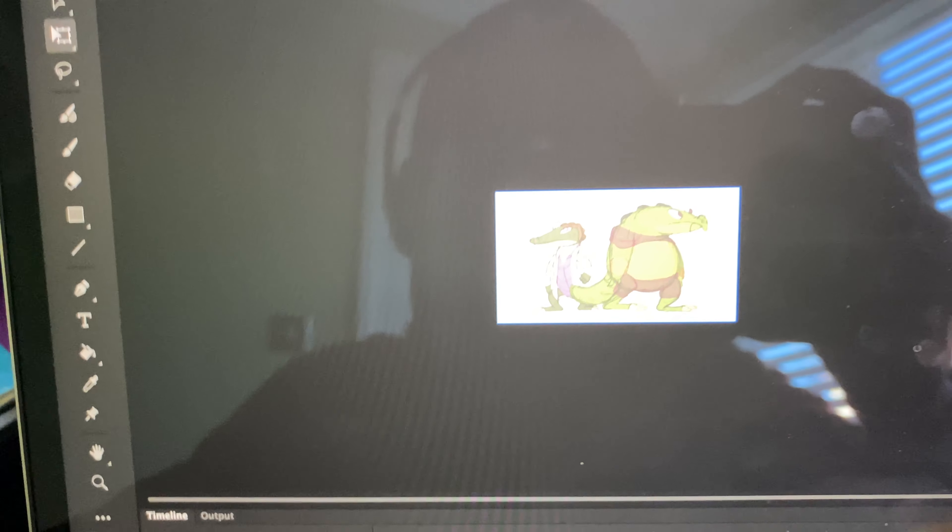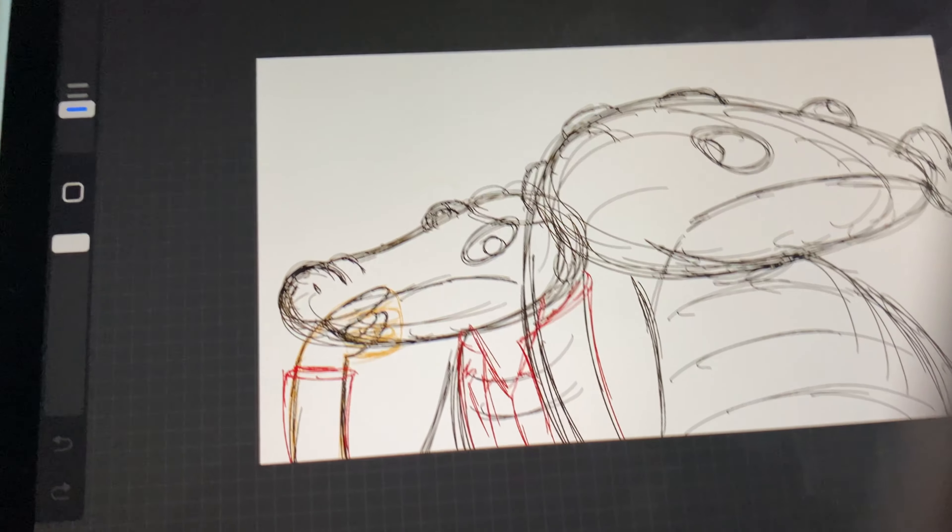Three hours later — I finally finished scene seven. I'm going to import these frames into the app. I'm watching Aquaman: King of Atlantis right now just for inspiration. I'm going to import these frames and then finish up scene six, then go back to scene five to finish that up, and then I'll officially be done with the J&N Age of Extinction game trailer.